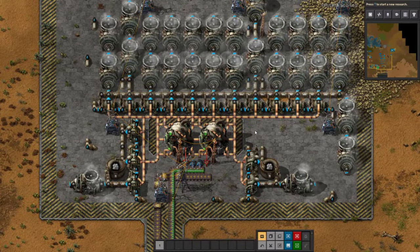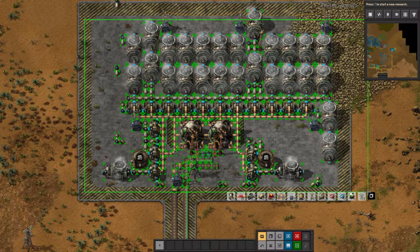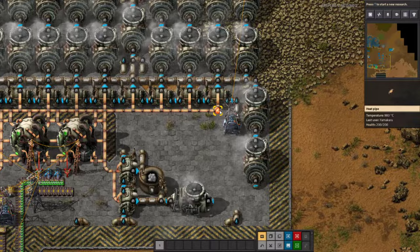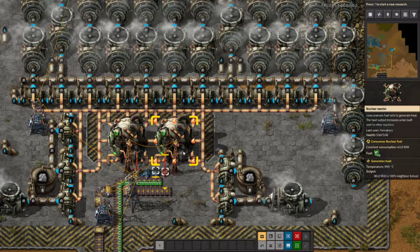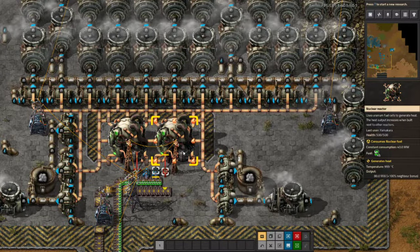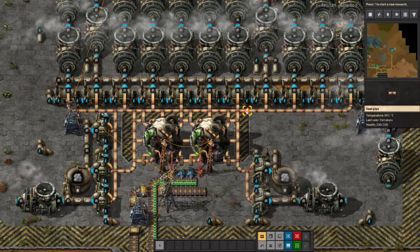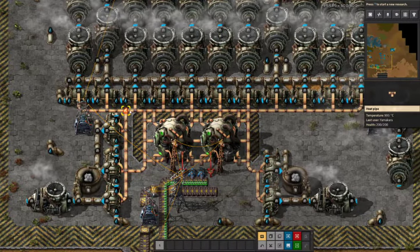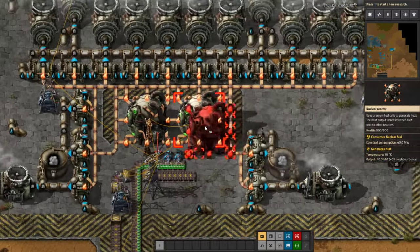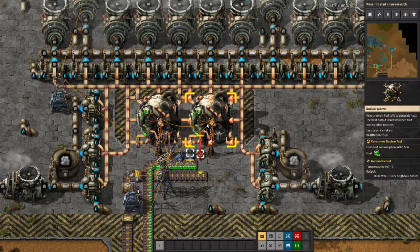Now we'll show a basic nuclear reactor and then we'll build one. This is two reactors with 16 heat exchangers and 28 steam turbines. The important thing to know with this setup is the heat pipe distance. Your heat pipes have a heat value — hovering over the nuclear reactor shows it's generating heat of 999 degrees Celsius. That heat transfers onto the heat pipes. The farther away the heat pipes are, the less heat they get — down to 980 at the farthest. If it goes below 500 degrees, it will not generate steam.